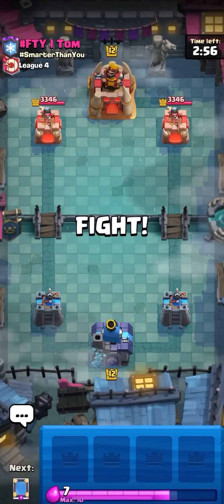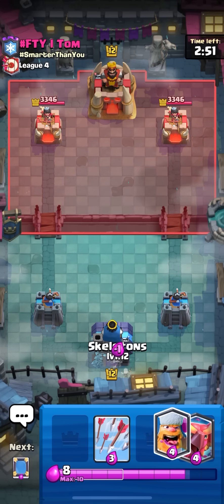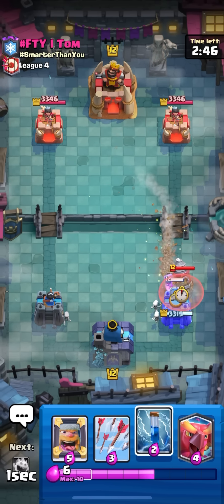Got a match - he's got the log bait banner, see what deck he's playing. Might be a different deck, but if it is log bait I've got a really good matchup. Honestly matchups shouldn't matter - as long as you have a phoenix in the deck you should be able to beat the matchup.